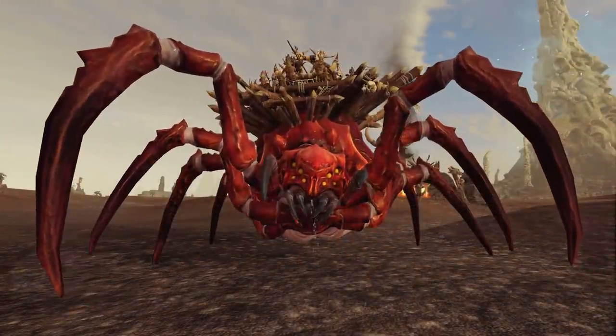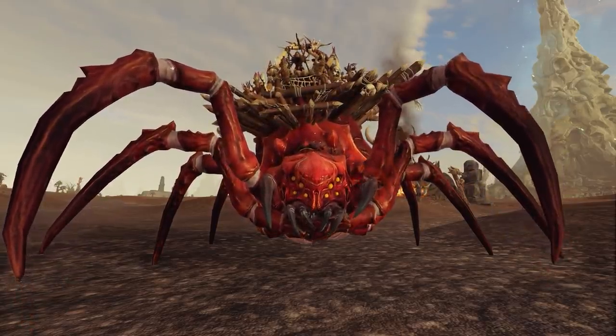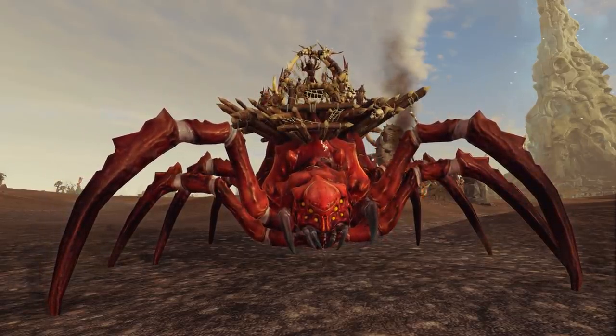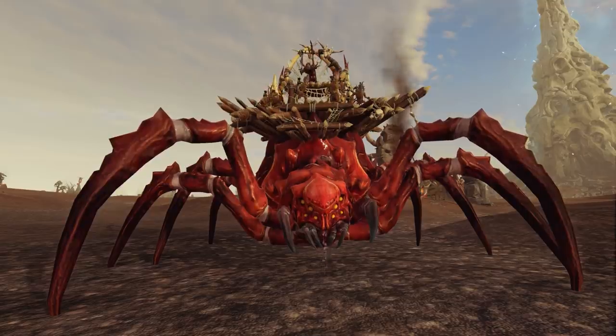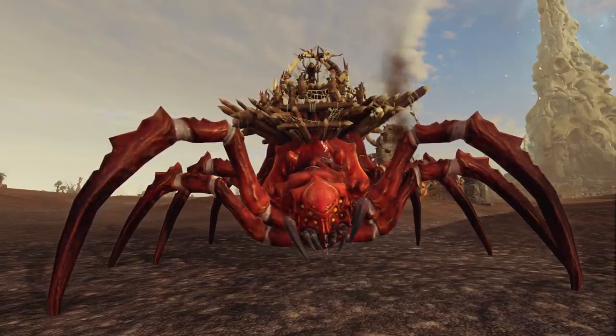Now to something that could basically be considered a new unit: the Catchweb Spider Shrine Mount for the Goblin Great Shaman. This is basically just an Arachnorok Spider Mount for said lord, which is a really nice addition to the Greenskin's lord lineup as we don't really have any big large lords.